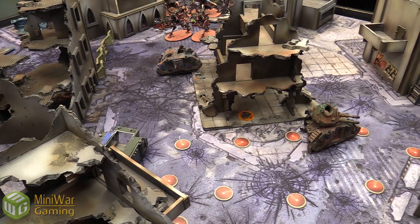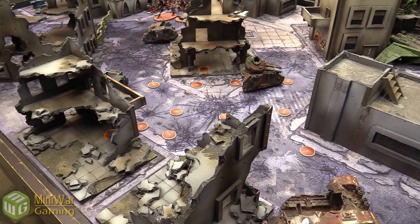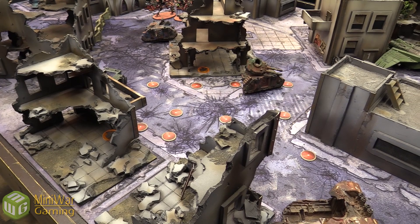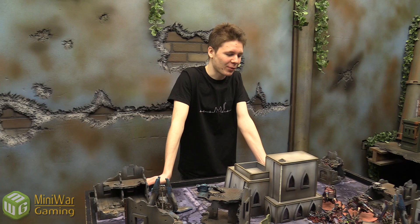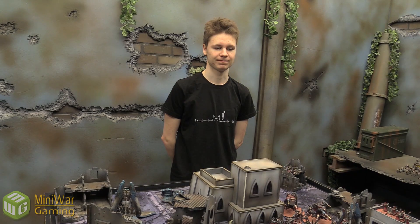Matthew deployed first with lots of blips, spending a command point to place three extra blips. Nothing is underground yet, though a command point can change that. Matthew wins the choice of who goes first, and after deliberating — everything being at half range is throwing off his plan to shoot from distance — he decides to let Constantine go first. That way Matthew can reveal his blips after Constantine moves and react to his positioning.